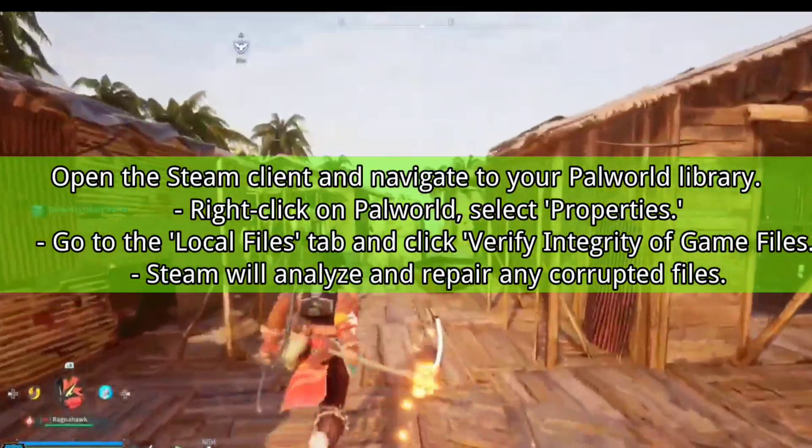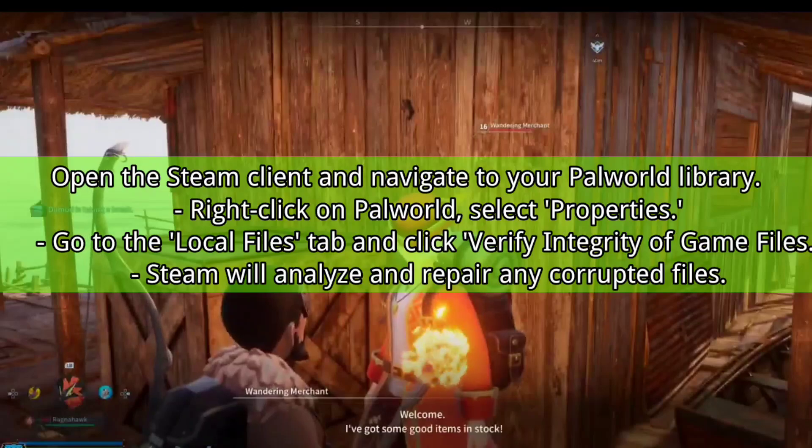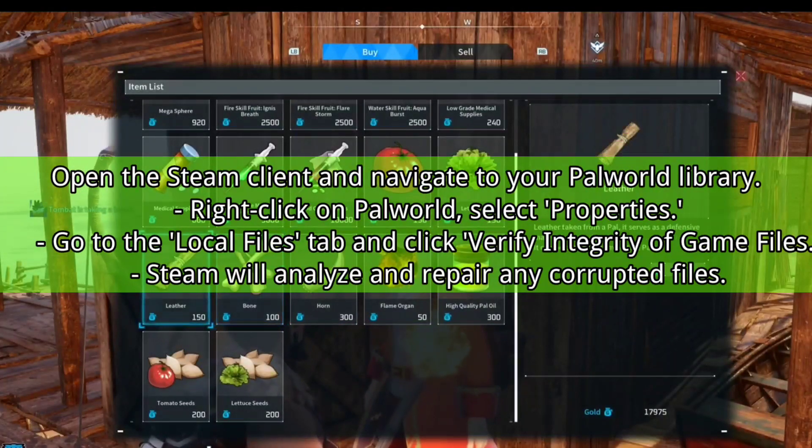3. Steam users: Open the Steam client and navigate to your Palworld library. Right-click on Palworld and select Properties. Go to the Local Files tab and click Verify integrity of game files. Steam will analyze and repair any corrupted files.